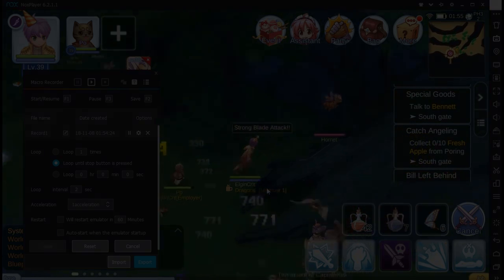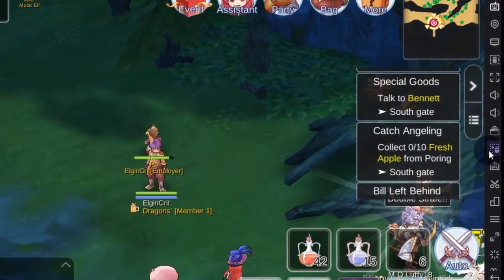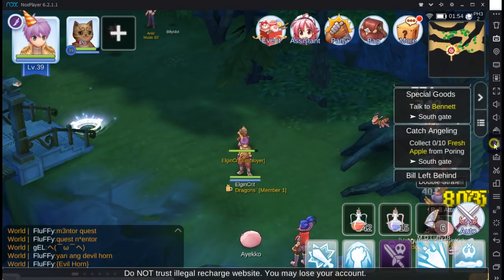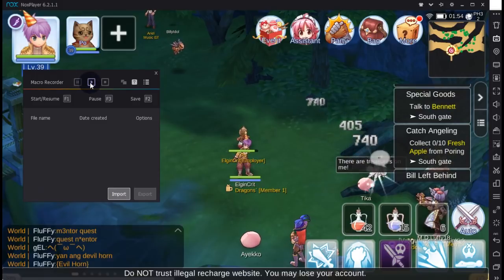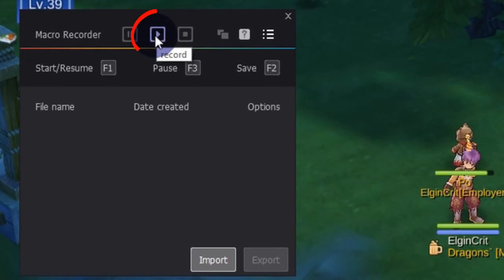Anyways, let's get it started. First, open up your Nox and Ragnarok game. Now at the side of the bars, the one with the red circle — that's your macro recorder. Just open it up and press the record button to start recording.